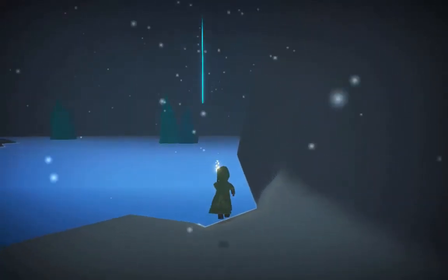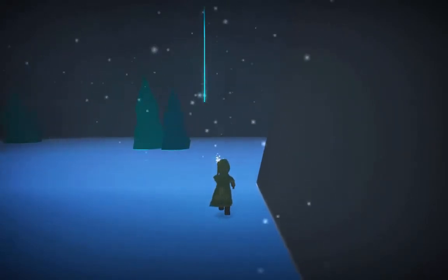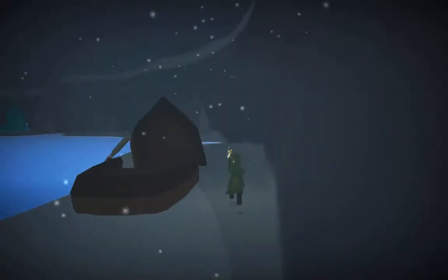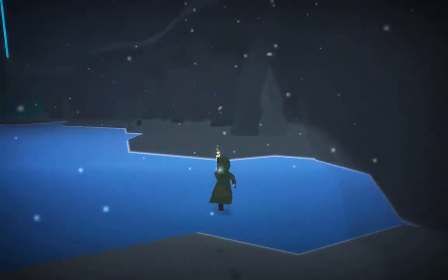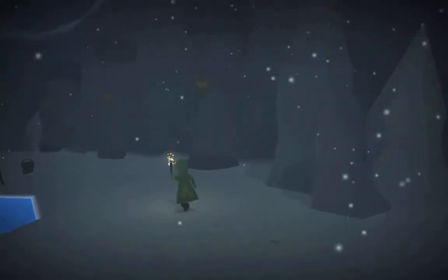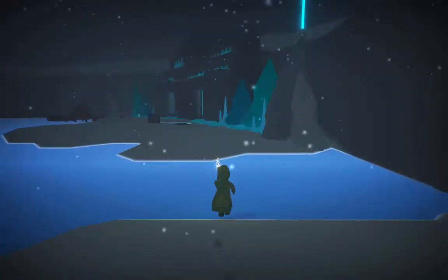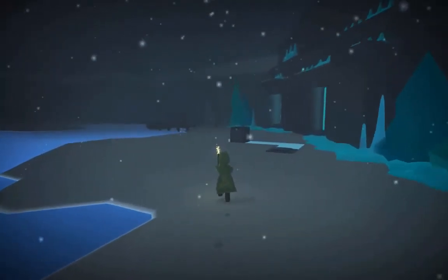We're nearly at the entrance to the puzzle now. Here are those same pillars as we saw in the last bit of the map. I'm pretty certain I can see a pushing puzzle in front of us here. So how do we do this then?